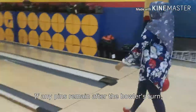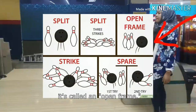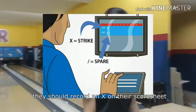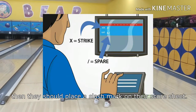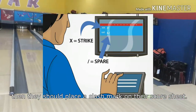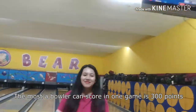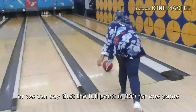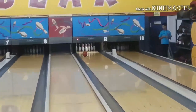If any pins remain after the bowling turn, it's called an open frame. Now we learn the scoring. If a bowler hits a strike, they should record an X on their score sheet. If a bowler hits a spare, they should place a slash mark on their score sheet. The most a bowler can score in one game is 300 points — the perfect game.